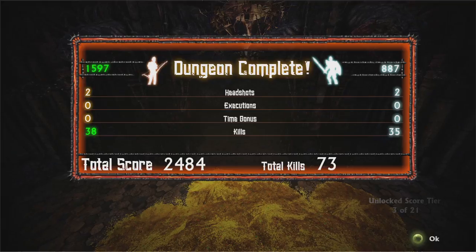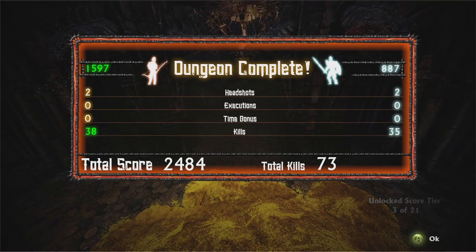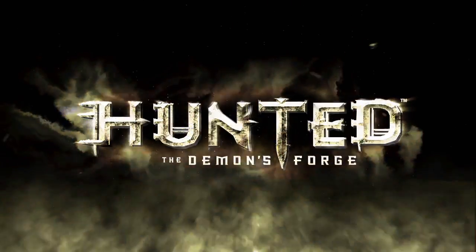When you finish your dungeon crawl, check out your stats. Who's better at headshots? What about executions? You determine it all in Crucible, part of Hunted the Demon's Forge.